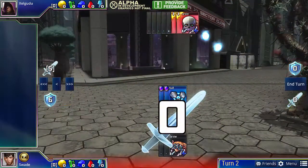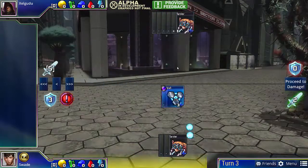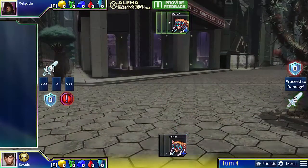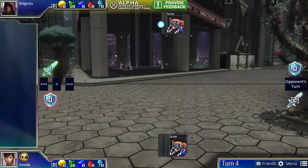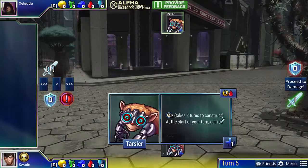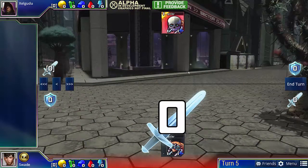Once again, we're getting the maximum amount of absorb, which allows us to survive for as long as possible. In this case, our opponent will be able to kill our last Wall, but we have just enough damage to survive, and we win the 1 damage vs 1 damage stare-off because our Tarsier fires first. So that's Puzzle 2.